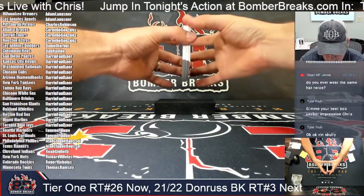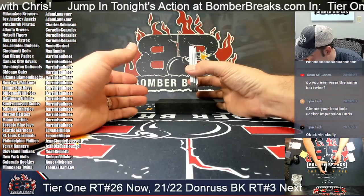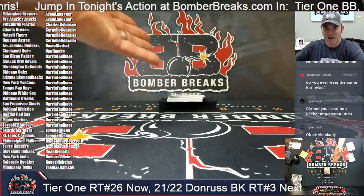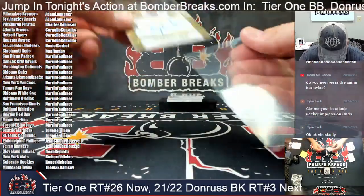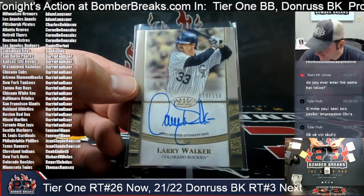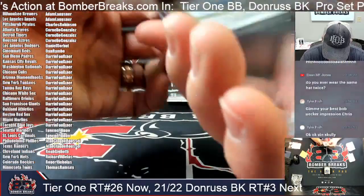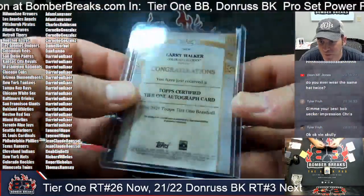Oh boy, I don't know what to do, Ernie. I don't want to look at the back, I don't want to look at the front — I guess we're going for the front. We got a Hall of Famer on the front! That really thick relic is something on the back though — I don't know what it is, but that's a Larry Walker for the Colorado Rockies. Roger with the Rocks — card 79 of 150. Beautiful!